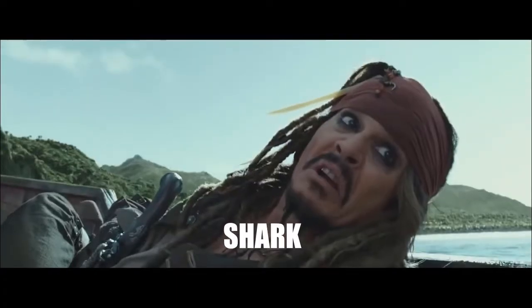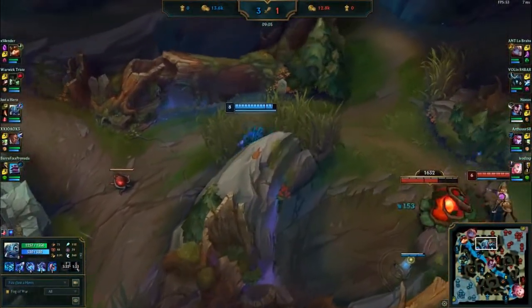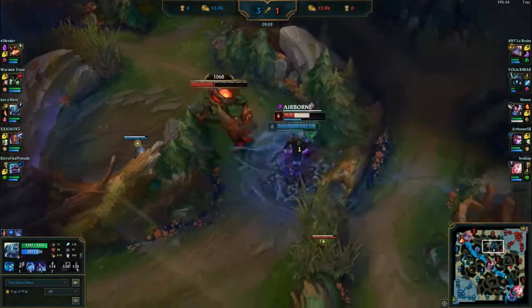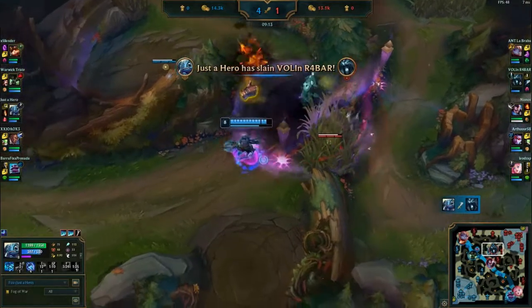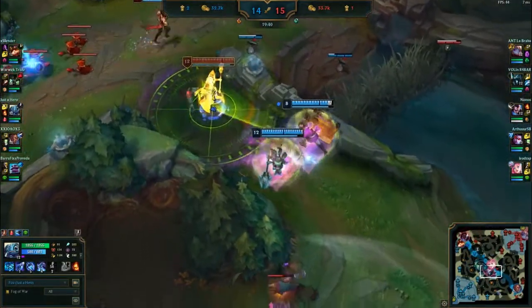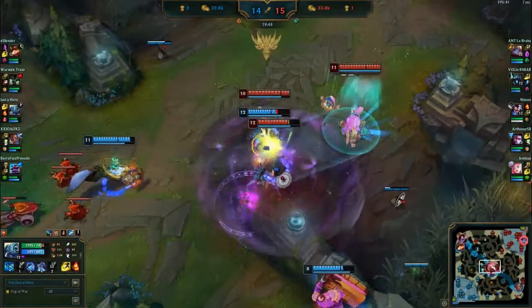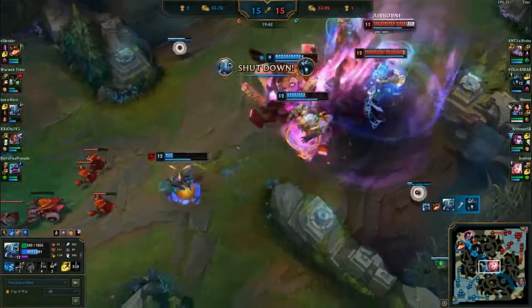And finally, the ultimate! Fizz is an excellent champion to pick off enemies out of position. Fizz isn't very good at pushing the sides, but he's a very good champion for team fights. Always think about the main target at the fight — normally it's going to be the mid laner, or also the ADC, and sometimes the support too.